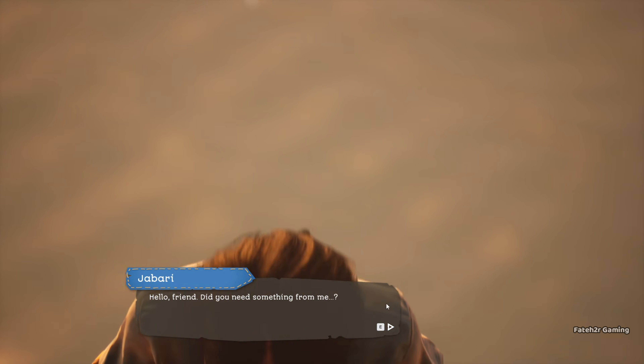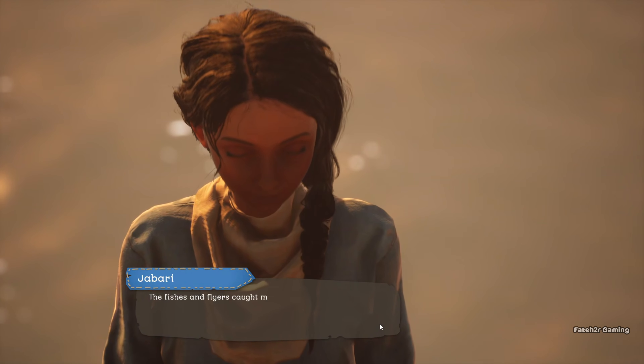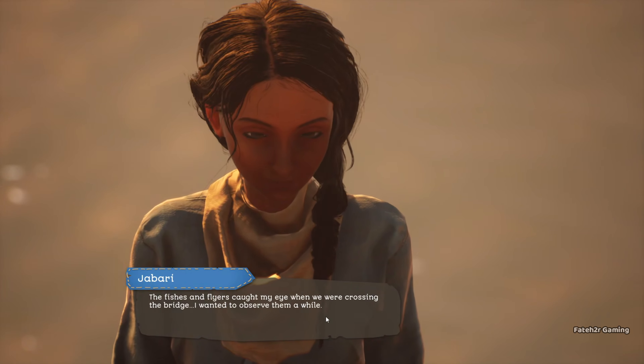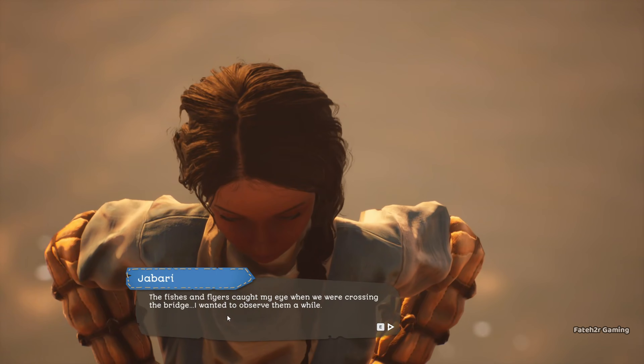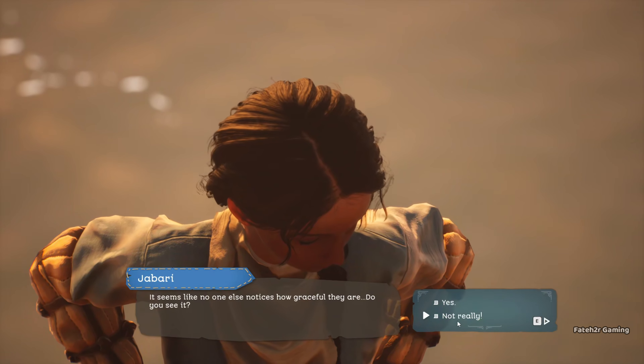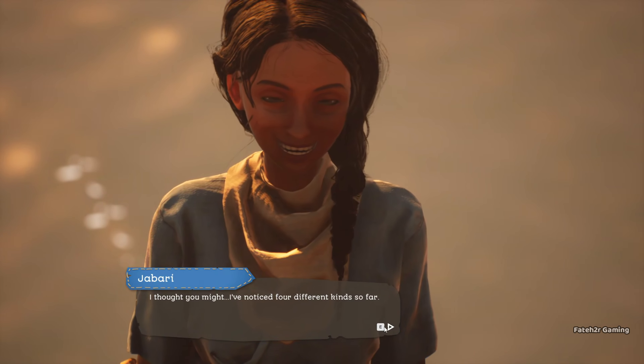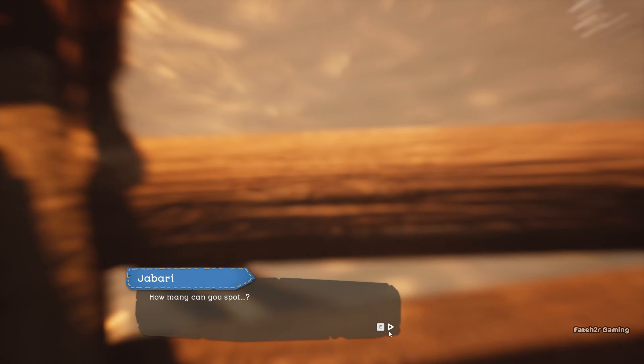To start fishing, you will need the fishing bow and here is how to get it. First, go to the middle of the bridge you built during the main questline that connects the small island to Midheaven. There you'll find a lady observing fish. Talk to her and she will give you a quiz to observe two fish.